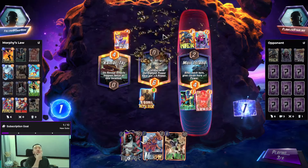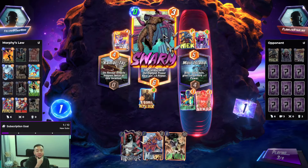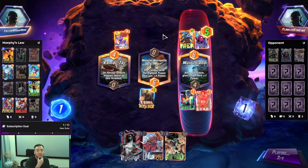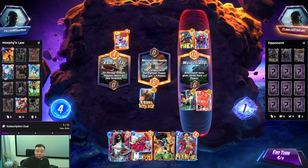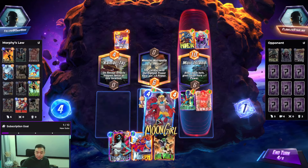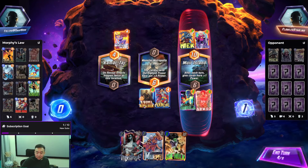So they are going to play Gambit. Gambit on the left. We need Moon Girl — or Iron Man. So we do got Moon Girl. Moon Girl in the middle. Turn 5 is skip.